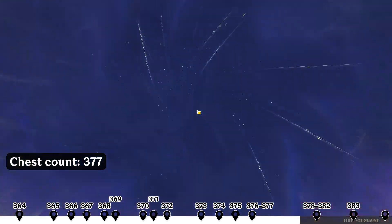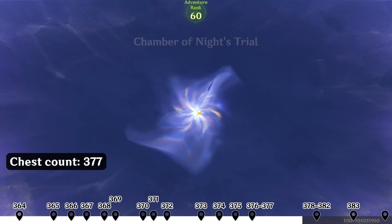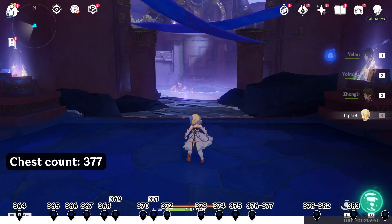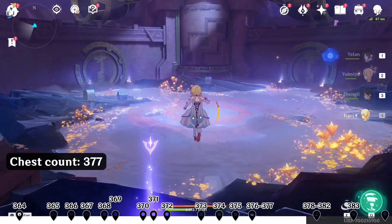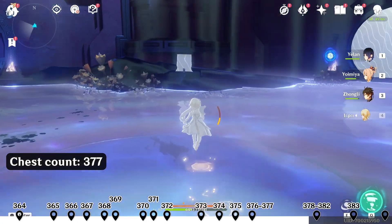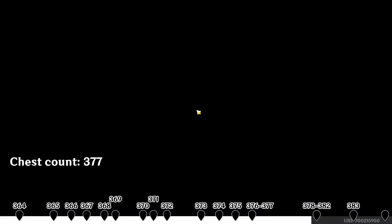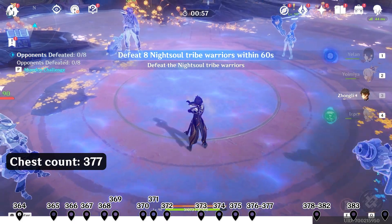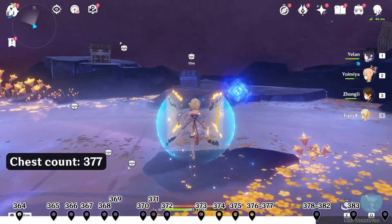Touch it and you will be teleported here. Head northwest up left on the map — there are several chests inside here. Interact with this NPC and then defeat the enemies. Now we can open these five chests.